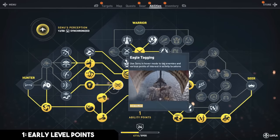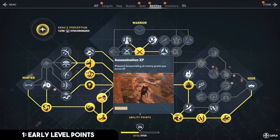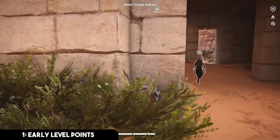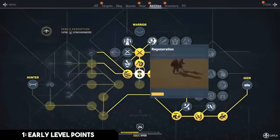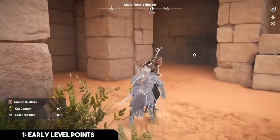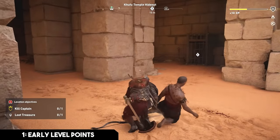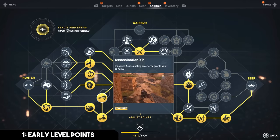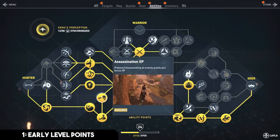After you get eagle tagging, you move on to assassination XP. Assassinating an enemy grants you a flat 10 experience bonus on top of the initial amount you would get, which scales from about three to eight XP early on — meaning the bonus more than doubles, even triples, your experience gain rate in the early levels. I highly recommend grabbing this immediately at level two; it's very cheap.